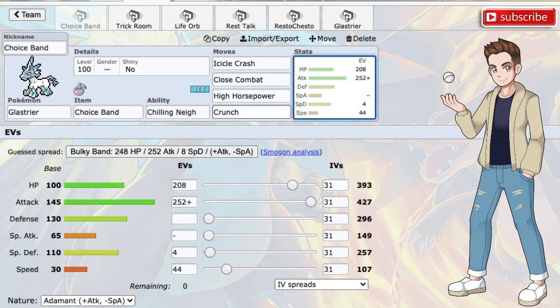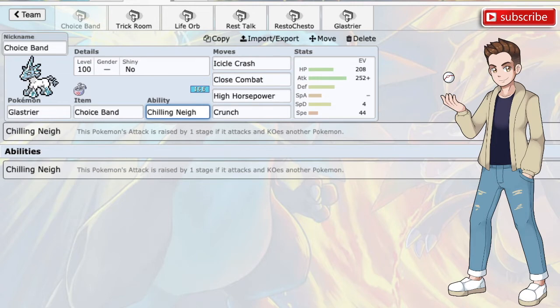Looking at its ability, it's basically Moxie - that's what Chilling Neigh is. It boosts its attack up by one stage whenever it gets a KO, which can be super useful, especially under Trick Room when this thing will usually be underspeeding the entirety of the tier in OU and a lot of your opponent's Pokemon if you're playing in Draft League.